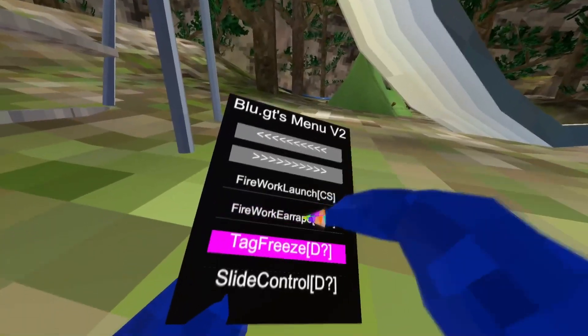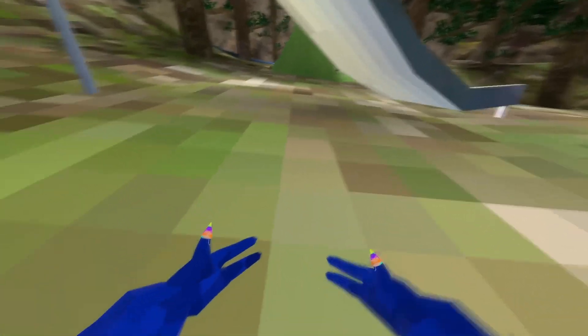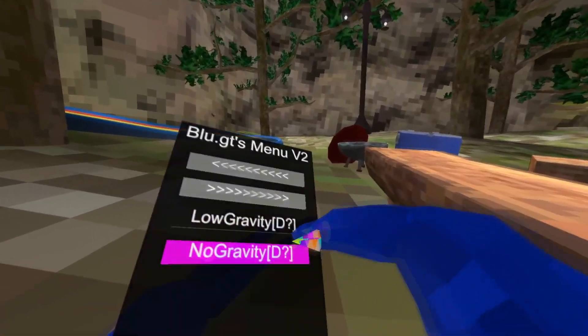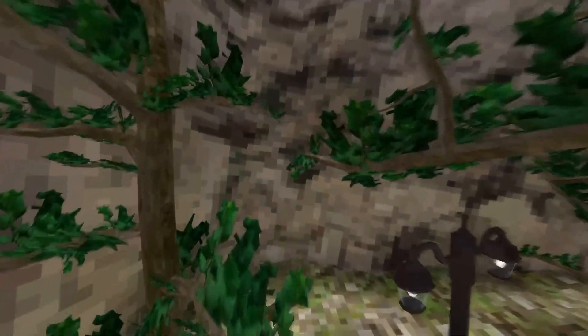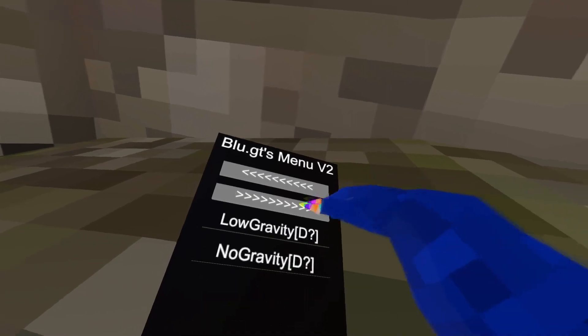I can't move. Fire control — ice map, you could control where you go. Low gravity — might be detected. Low gravity, no gravity — as you see, I just keep going up. And that's all.